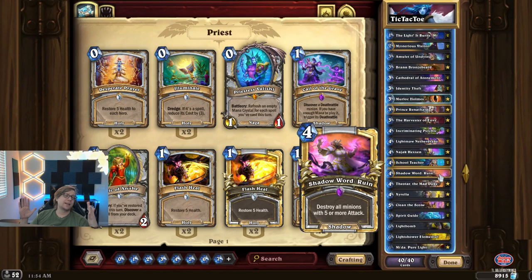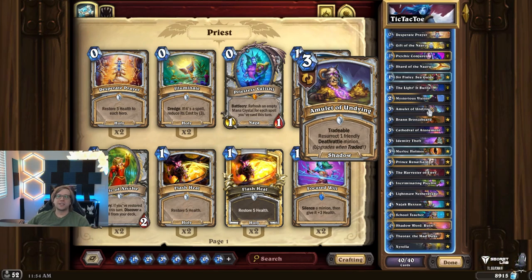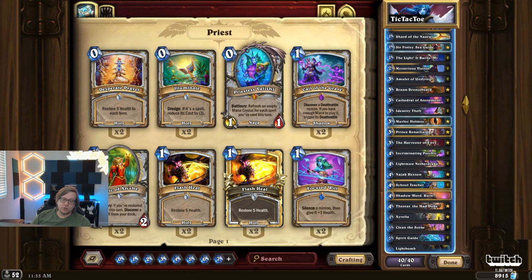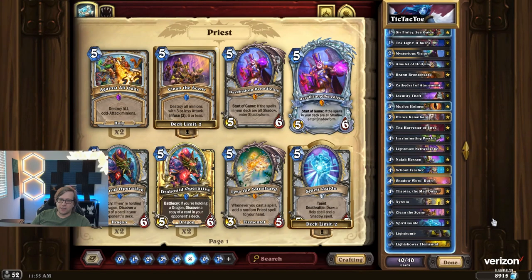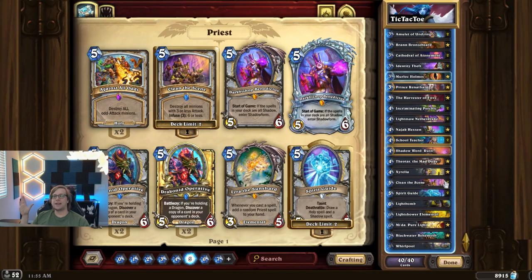Some of the games in this video, I've warned you, there might be some differences — a few cards different — but those games were played before, so this is the most up-to-date list I'm showing you right now. We are playing two amulets as the core since the mini set, because the new card we have is the Incriminating Psychic: copy a random card from your opponent's hand. One Light Pump currently in the list.